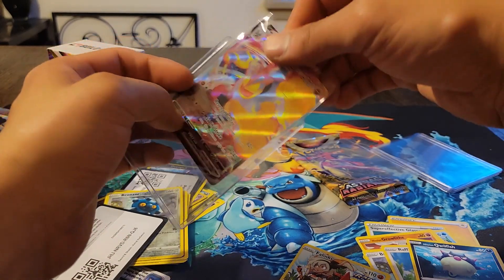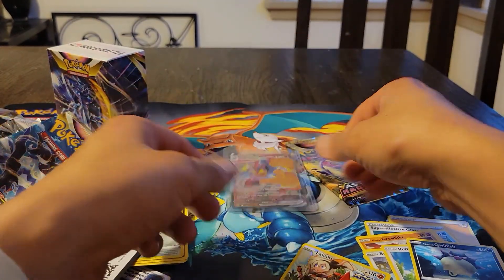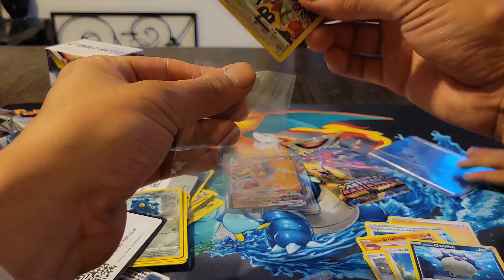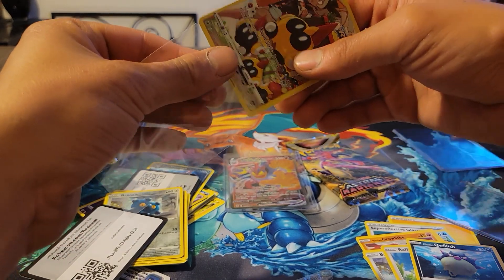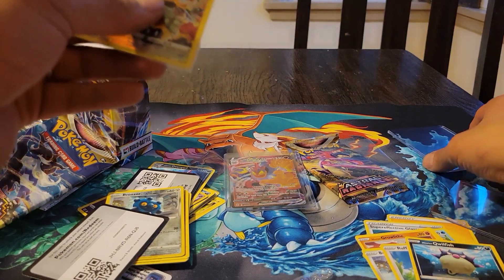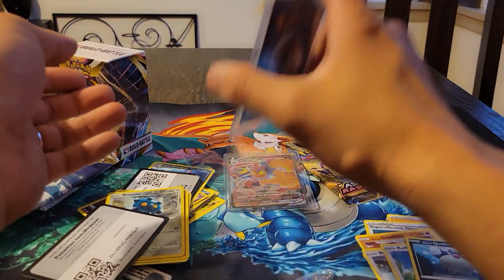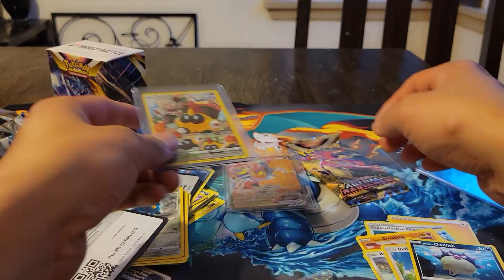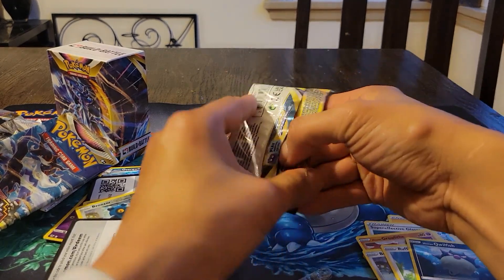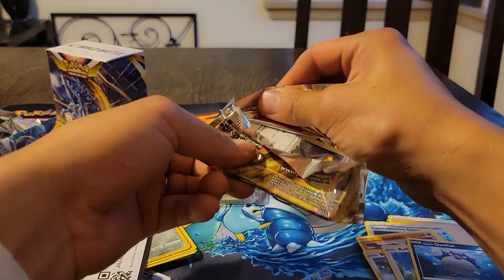Let's put these in sleeves and top loaders. I don't know if I want to collect this whole set. I tried doing it with Brilliant Stars — I opened about four booster boxes, two on camera and two off camera. I pulled a lot of stuff like the alt art Charizard and the Arceus alt arts. I got probably about 65% of the set completed, but then I stopped opening and now I still have 35% of the set left to collect. Anyway, here's the final pack.